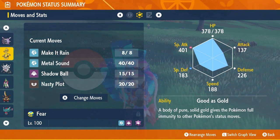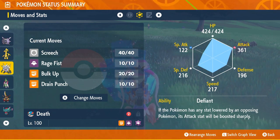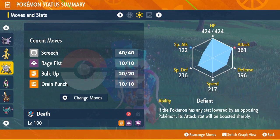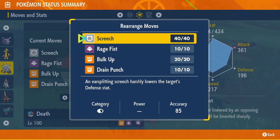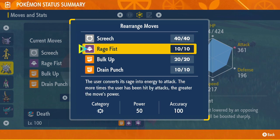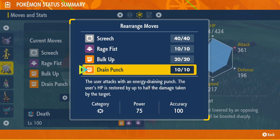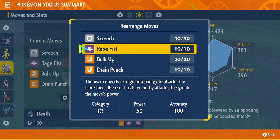The other one is Annihilape. He is an attacker, set up with Screech to lower their defense stat by two stages. Then Bulk Up to raise your own attack and defense, Drain Punch if you need healing, and his main move is Rage Fist. The thing with Rage Fist is you get hit and then it ups your base power by a certain amount. You want to get hit around six times and then use Rage Fist, because that will put the base power way up.